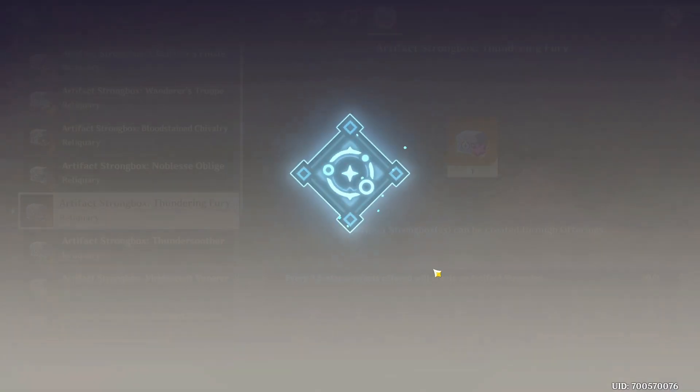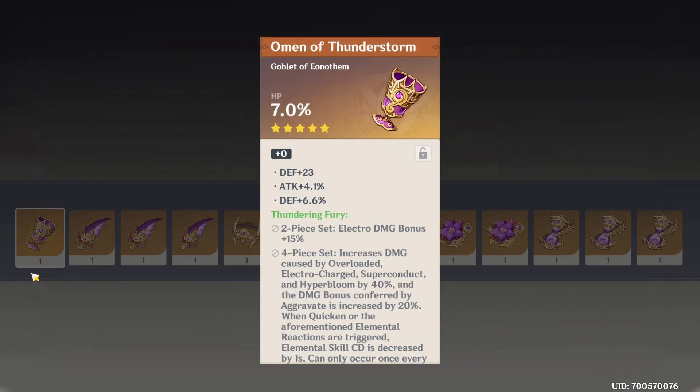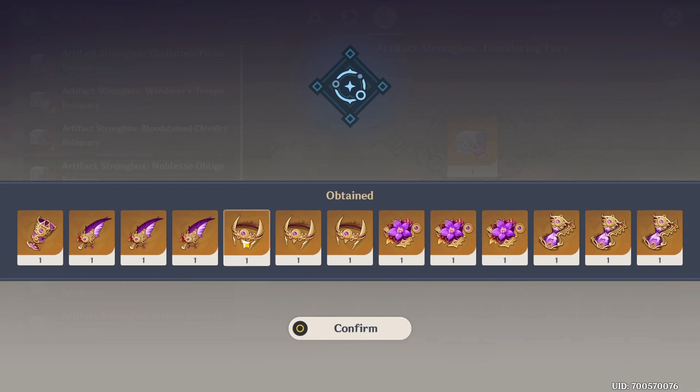I'm hoping for maybe a good flower this time. We have three flowers, three sands, and also three circlets, and we also have three feathers, but only one goblet this time. Let's check from the goblet then — that was absolutely horrible. Feather — it has flat HP and also defense percent, so I'm not going to roll on this. Not this one as well. Not this one. Moving on to the circlets.